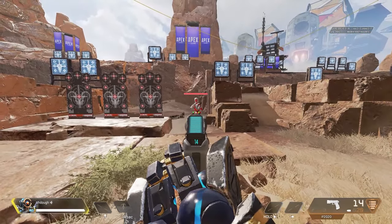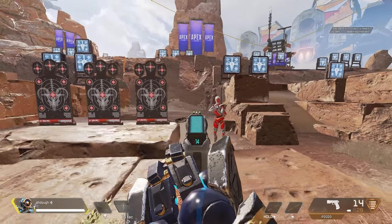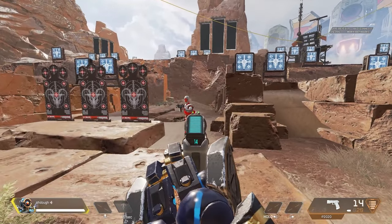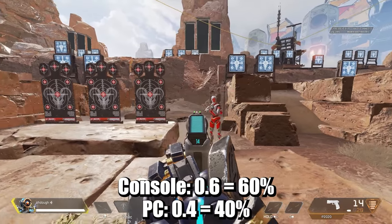The second form is rotational aim assist. This is controversial. It works like this: when you're strafing or an enemy is strafing, the game will automatically correct your aim to a certain degree. On PC it's 0.4, and on console it's 0.6.